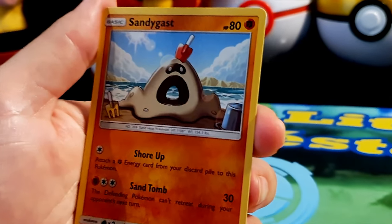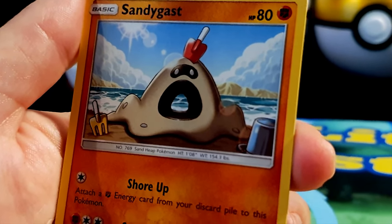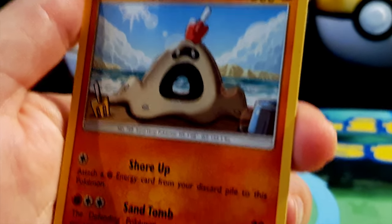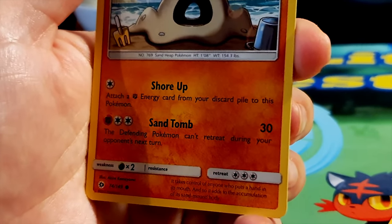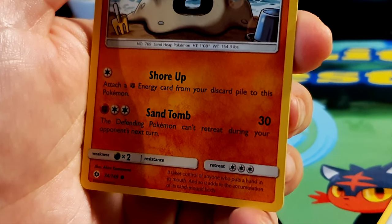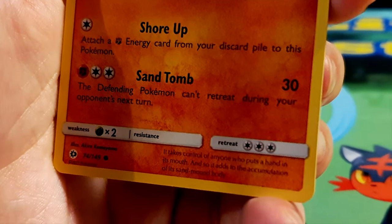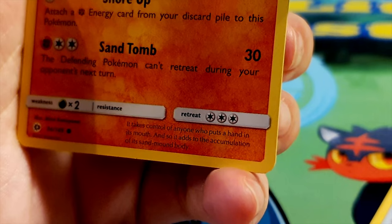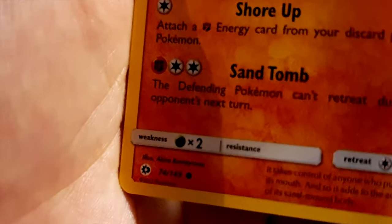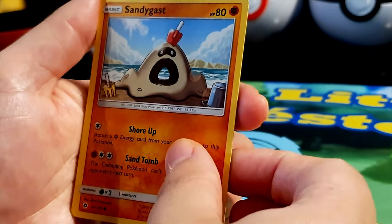Next is Sandygast, HP 80, fighting type — a sand heap Pokémon, looks just like a little sand castle on the beach. Two moves: Shore Up — attach a fighting energy from your discard pile to this Pokémon — and Sand Tomb for 30 damage, the defending Pokémon can't retreat during your opponent's next turn. Weakness to grass type. It takes control of anyone who puts a hand in its mouth. Illustrated by Akira Komayama — never put your hand in that hole!